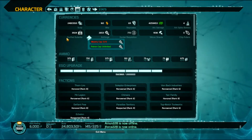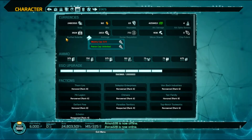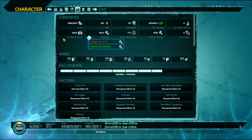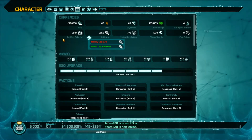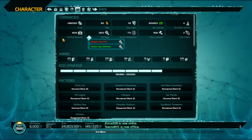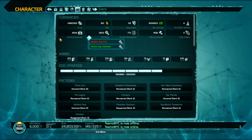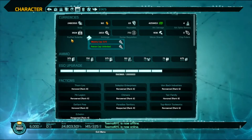Purified Ghoulanite is earned from doing certain activities such as Sieges and Incursions. Sieges are a blue icon on your map, similar to the contract icon in color. Incursions are the yellow circles. You also get PG from contracts.